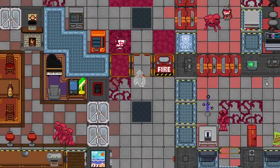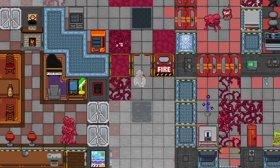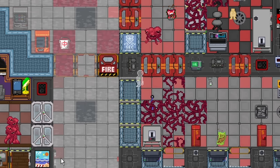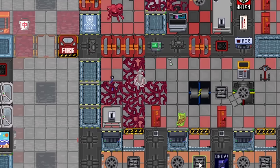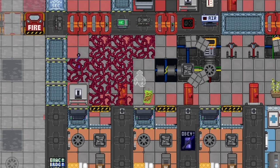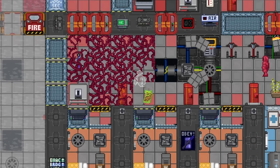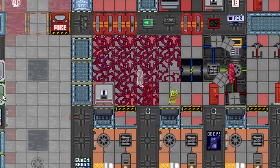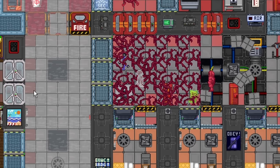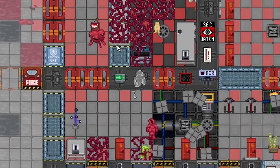The flesh anomaly supercritical will scatter meat kudzu across a large radius and spawn a bunch of additional mobs. One way to deal with the meat kudzu is that it does not survive in space. What people often do is space windows to kill the meat kudzu, or you can have an Atmos tech come in with a fire axe, or somebody with an RCD — which science themselves could do if you've researched it. The meat vines from the supercritical damage you if you touch them.